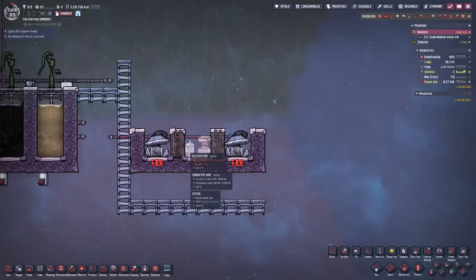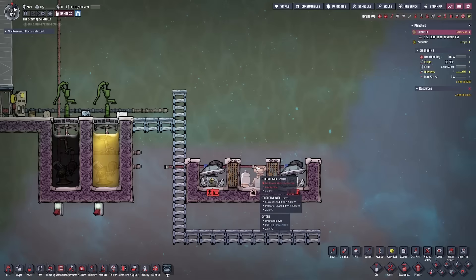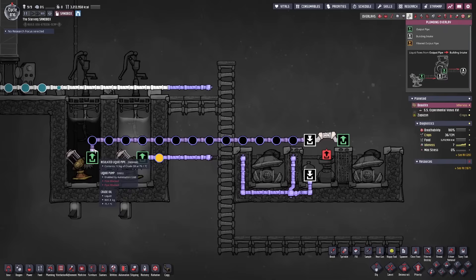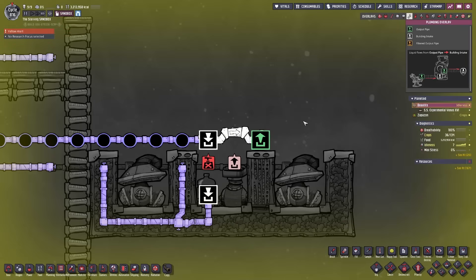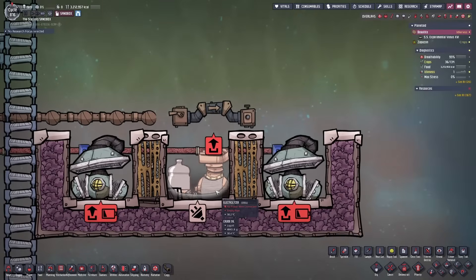Before moving on, we want to get some liquid to cover the electrolyzer — the first critical part of building the Hydra. One of the easiest ways to deliver exact amounts of liquid is to run liquid piping over the target area, fill it, then destroy the pipe to release exactly 10 kilograms. I've put a liquid bridge at the end because this allows the crude oil to flow toward the inlet — without an inlet, the crude oil will not flow. Now we have our duplicant destroy the liquid pipe, and we get 10 kilograms of crude oil dispersed at the bottom of the electrolyzer.